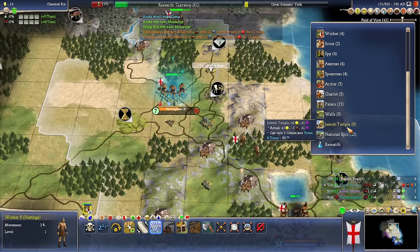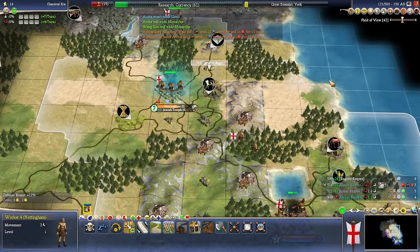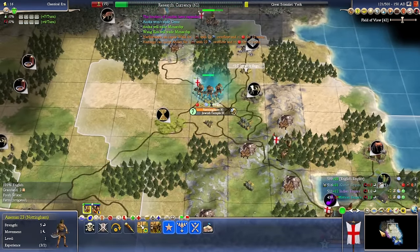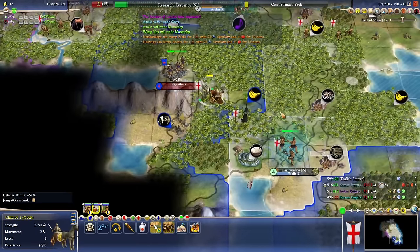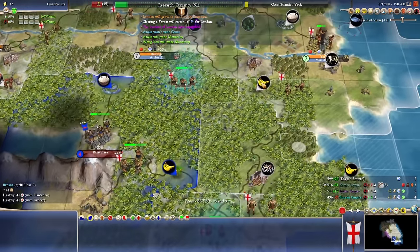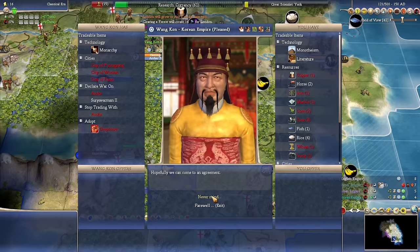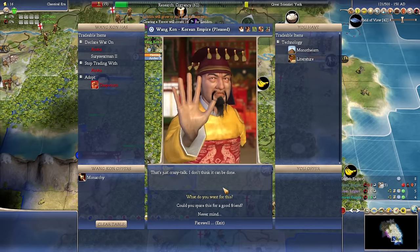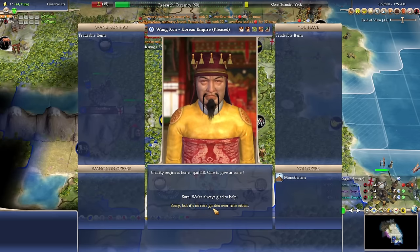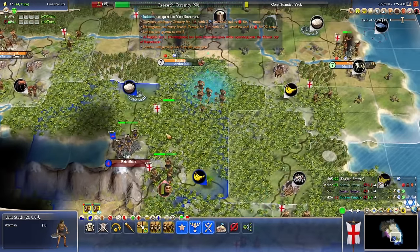Bonus birth rate in all cities — I guess let's give it a go. If we can get ourselves the Parthenon. We'll trade Monarchy. India — not willing, huh? I'm not just going to give you Monotheism — I'm going to want you to trade me for it.